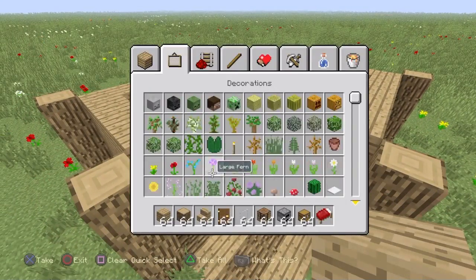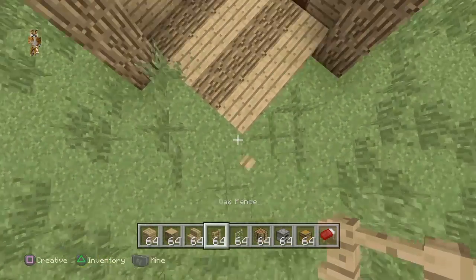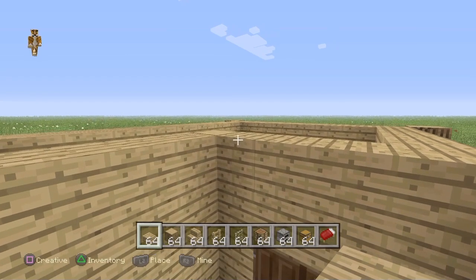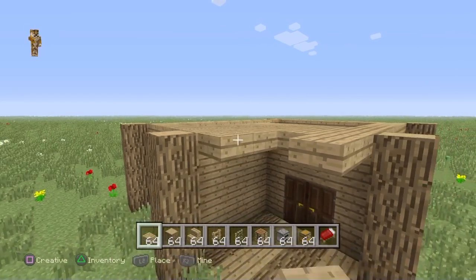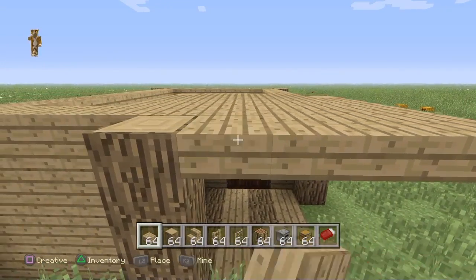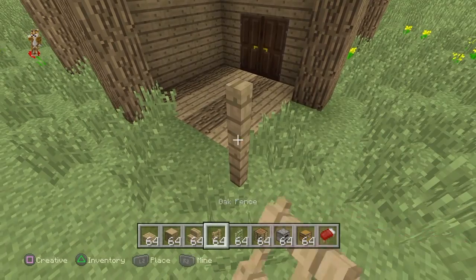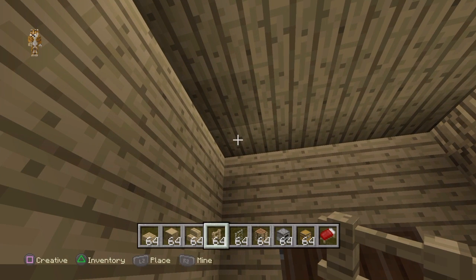Then you need to do a ceiling. You may need fences for this, but you can just use normal blocks. So I'm gonna get some fence and fill up the ceiling. What I think looks pretty cool is that you can actually add stairs to this, because you don't like that weird glow, so I'm just gonna get rid of it.